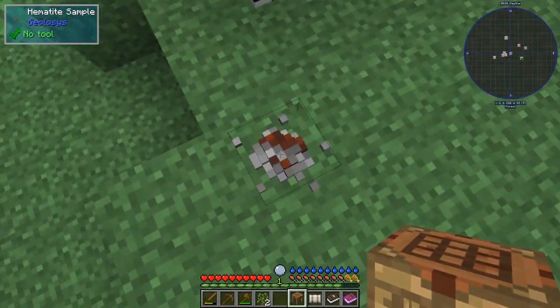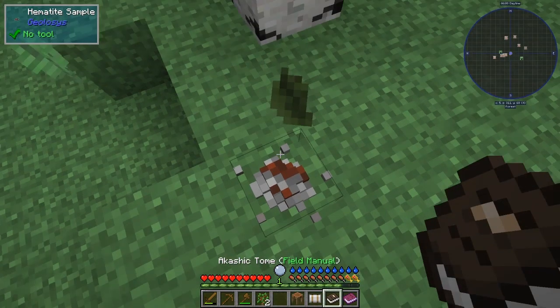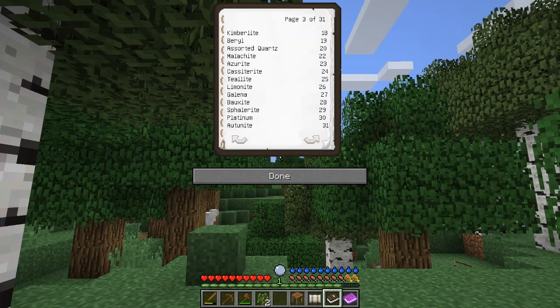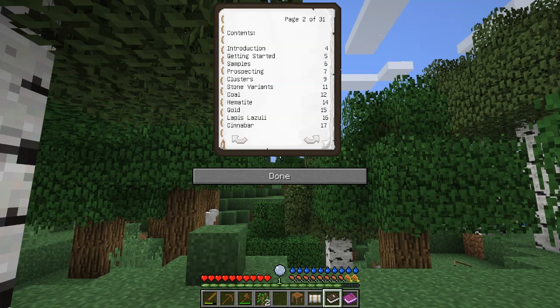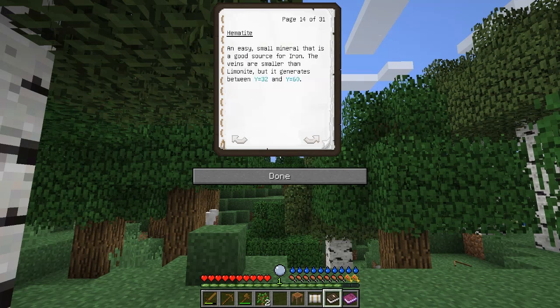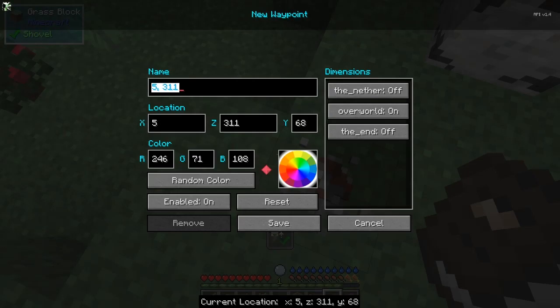What have we got here? We've got some Hermite sample. Now this — if you look in the book here, I'm going to skip to Hermite. So Hermite is — which page is that on? Quite a late one. Page 14. So there's no, you can't click — you've got to go through each page at a time. So it's a very good source of iron. Iron is between Y 32 and Y 60. So we can put down a marker here saying iron's here, and I'll do them in purple. So we've got a place now where there is iron.